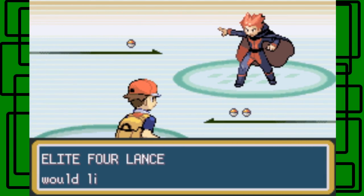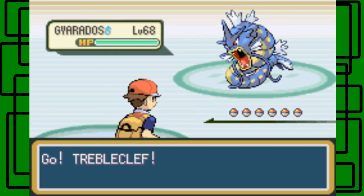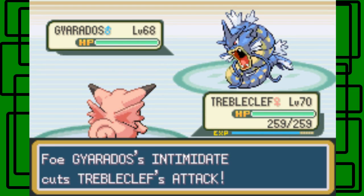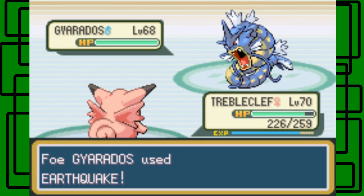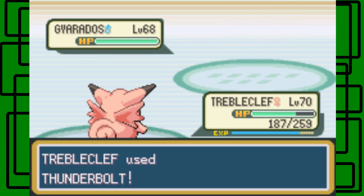Here's Elite 4 Lance. He leads with his Gyarados — this time it's level 68, male. Let's go for the Thunderbolt. It's going to have Intimidate to cut Triple Cliff's physical attack, but luckily Thunderbolt is special. It's going to use Earthquake right off the bat. Earthquake doesn't do that much against Triple Cliff, so that's good.